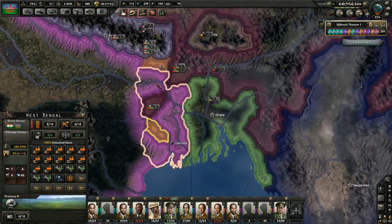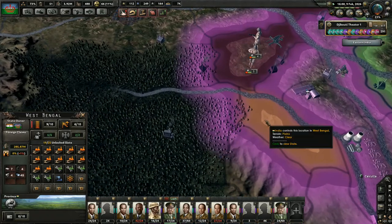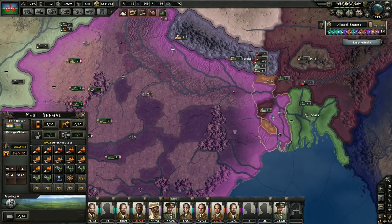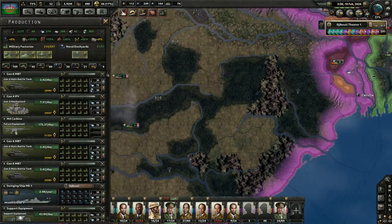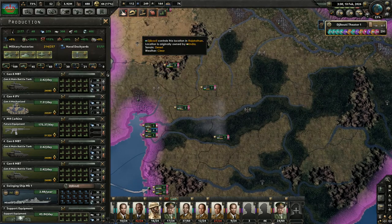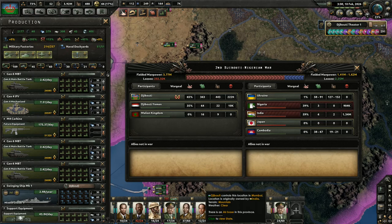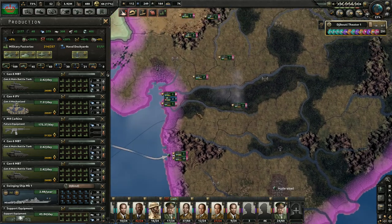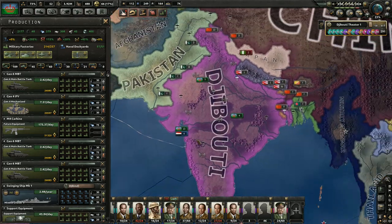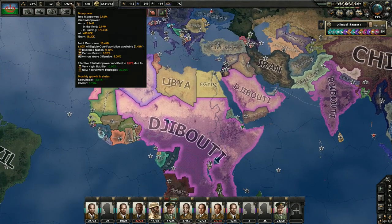They do still have something there and there, which is going to be problematic. Whatever units they had there, we're going to have to deal with. But this frees up and gives us a lot more factories. Our industrial capacity alone increased by 33% just now by taking over India. So there's no doubt in my mind we are by far one of the most powerful countries in the world.